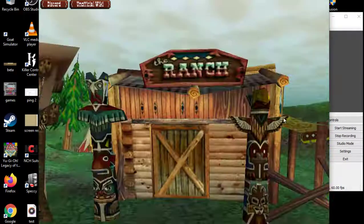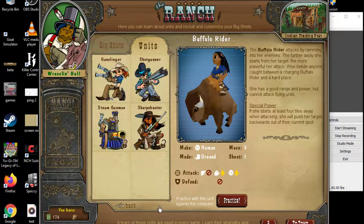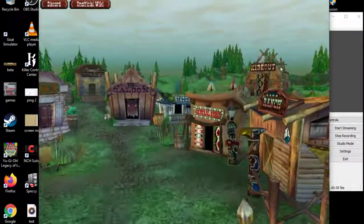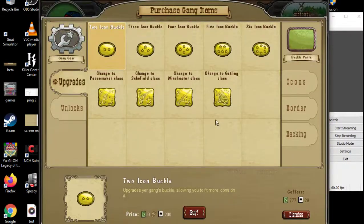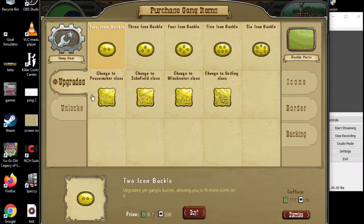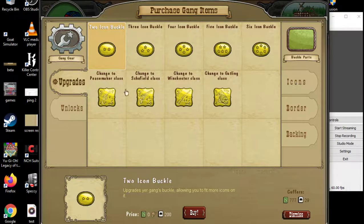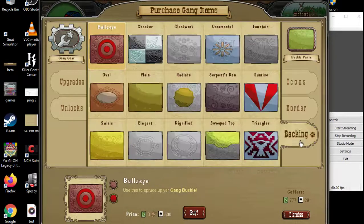We'll head to the ranch now. There is also going to be another unit you can buy here for 1000 script, which is the dog soldier. In the hideout you can purchase your own gang stuff as well as buckle items. In the future, if you win 70 certain gangs in a row, you can unlock certain unique icons for your gangs, gang borders, and gang backings.